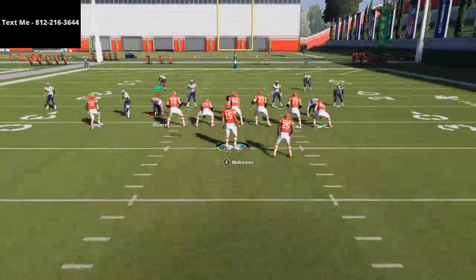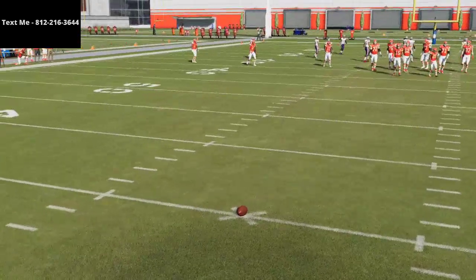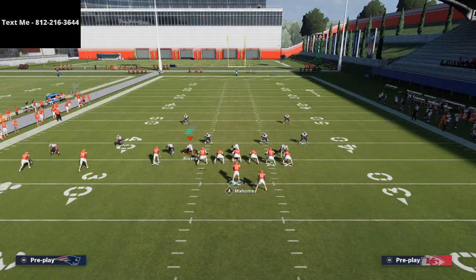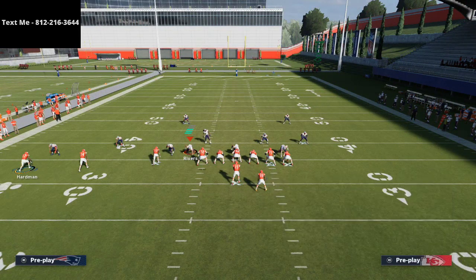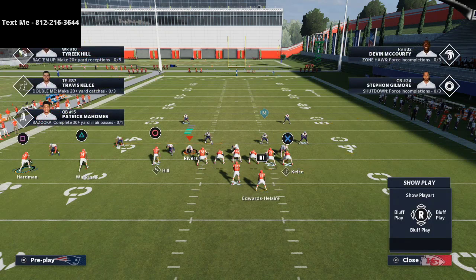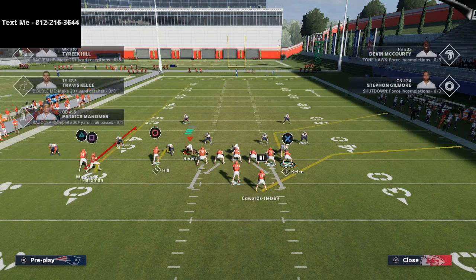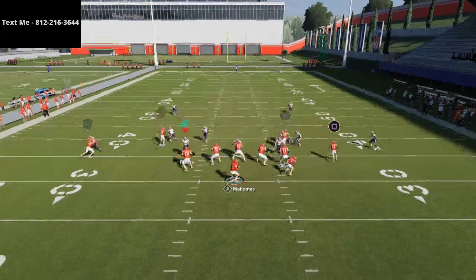The next route on the field is the tight end corner route. You can leave this route and it's going to be fine, but if you have a Hot Route Master or Tight End Apprentice, it might be smart to go ahead and throw a corner route on that tight end. It's going to be a little bit more effective, in my opinion, for beating man-to-man, and you'll see when he cuts he's going to get open.